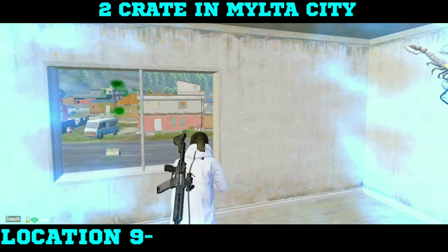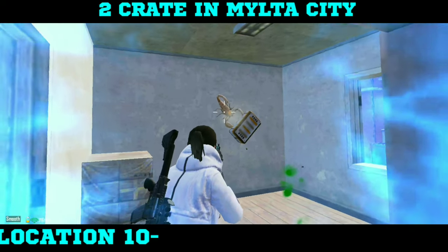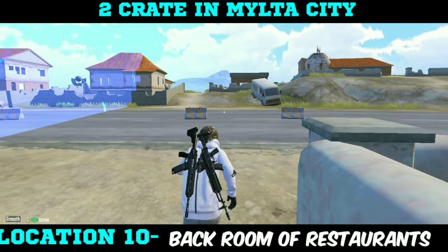You will find two crates in Milta City. The first crate location you will find inside the panic room of mini balconies located in front of the Milta City garage. The second crate location you will find in the back room of the restaurant in Milta City.